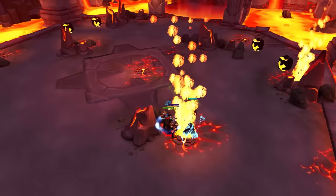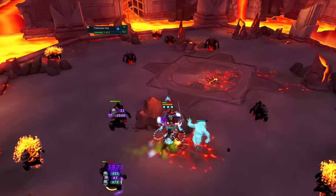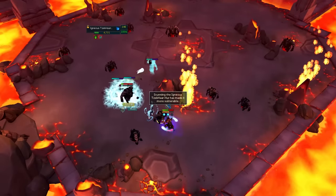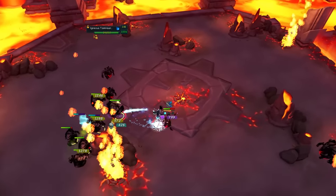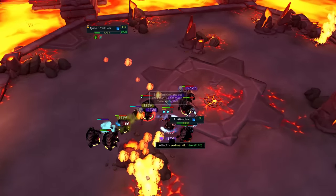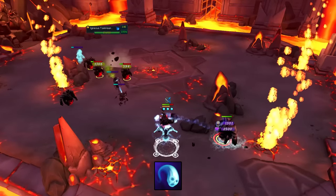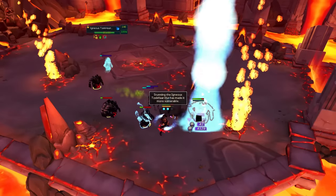At wave 4 you encounter your first Igneous enemy. I was confused at first wondering whether necromancy even has stuns, but you can use the Soul Strike ability to stun your target, which allows you to deal maximum damage against the Igneous Golem. So for those doing Zuk runs with necromancy, remember that Soul Strike is the ability you want when trying to deal extra damage against the Igneous Golem, either at wave 4 or in the Zuk pizza phase.